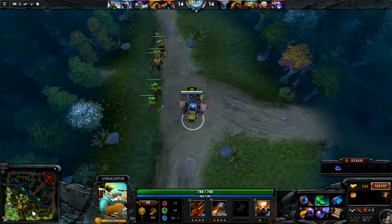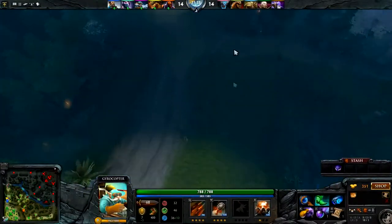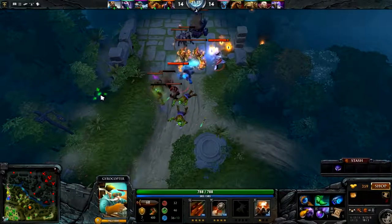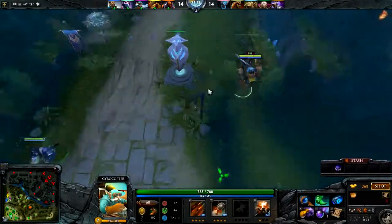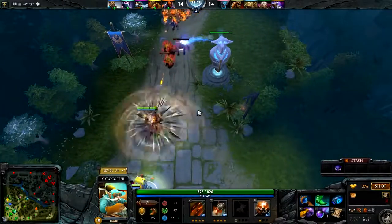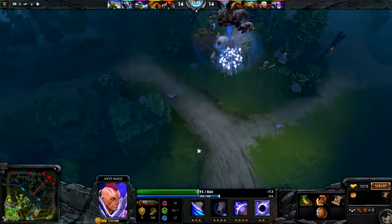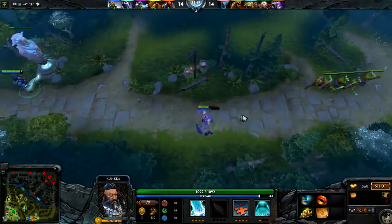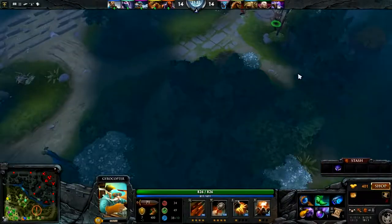They are going to be pushing our shit in right here. Our TA is so dog-shit that he doesn't even have a trap on the Rosh pit - they could actually take Rosh whenever they want right now. For some reason our Bristleback thinks he can walk into their entire team. For some reason our Bristleback has a Vanguard instead of a Heaven's Halberd. This game does actually just appear to be over. Our Anti-Mage is feeding - he's being charged by a Spirit Breaker.